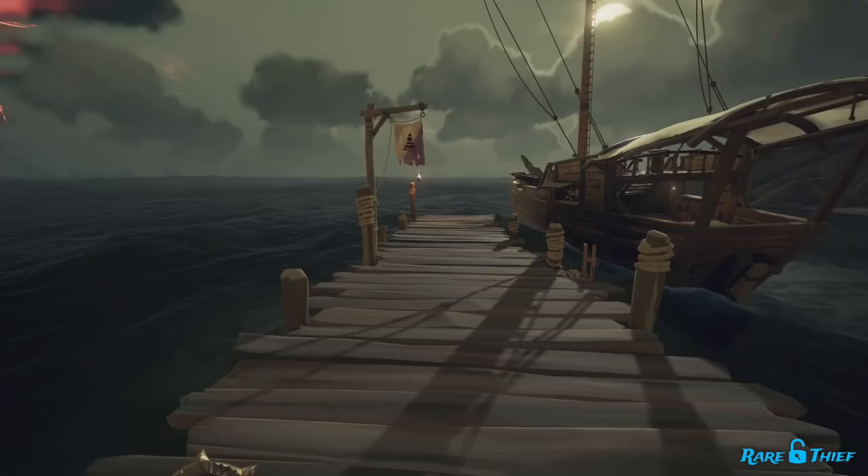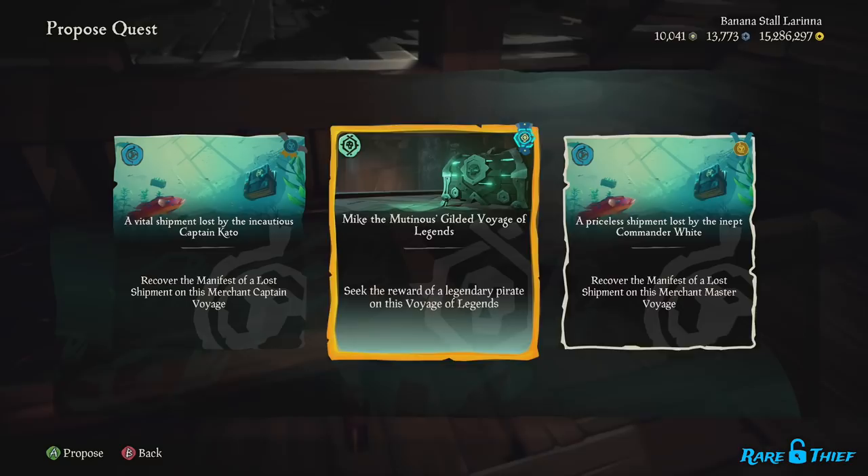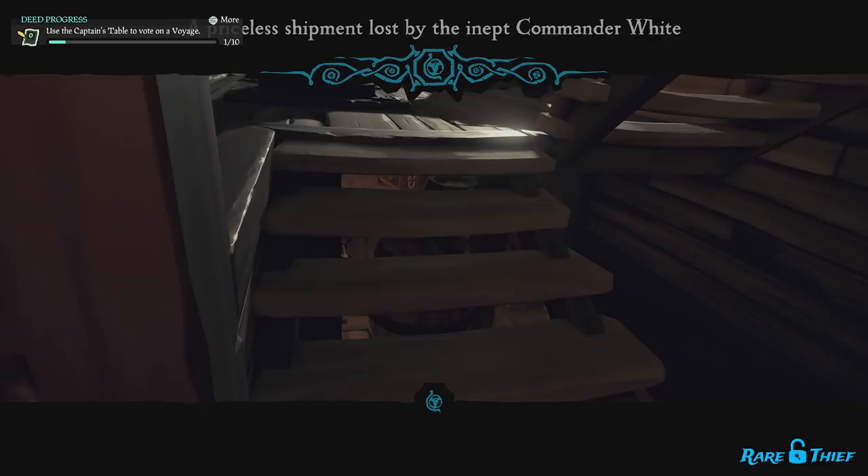It is possible to find as many as 4 clues before finally finding the lost shipwreck. Before leaving the outpost with your voyage, it wouldn't hurt to throw up a Merchant Alliance emissary flag. You will be picking up dozens of Merchant Alliance crates along the way that will raise your emissary grade and make the payout even larger when you eventually turn in the collected loot.